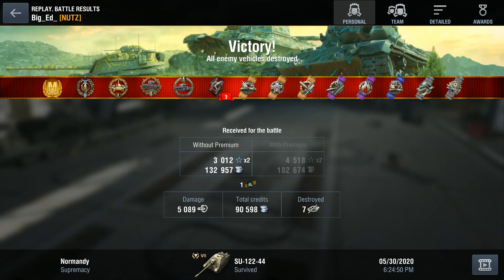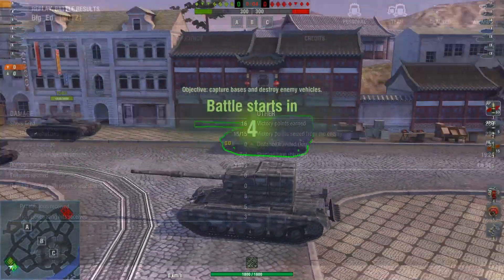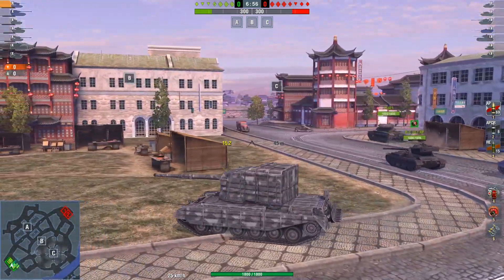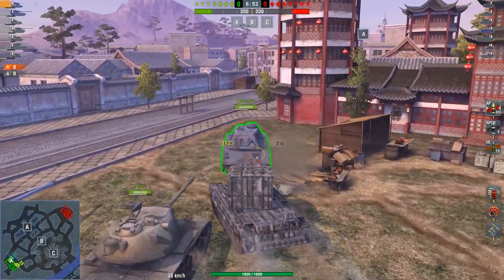Right there: 5,000 damage, pretty much every medal you could want — Kolobanov's, Raseiniai. 5K damage in a T7 is just insane. Look at those damage numbers: 7,000 overall and 5,000 from him alone. That's a lot.